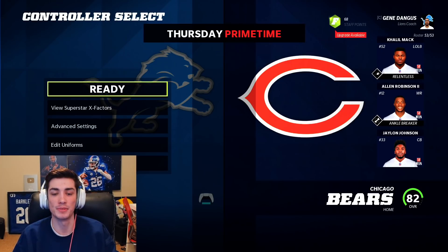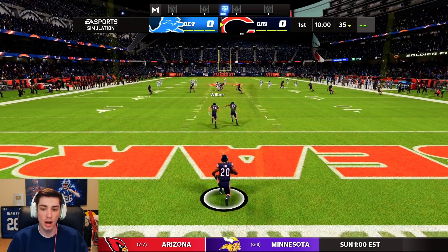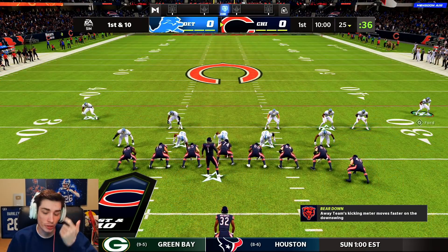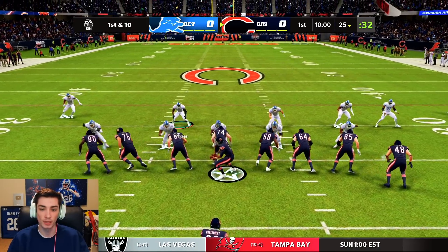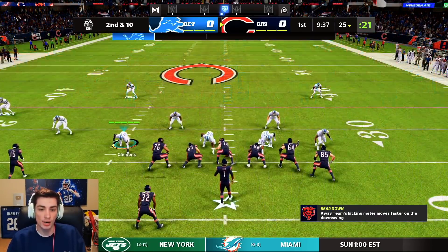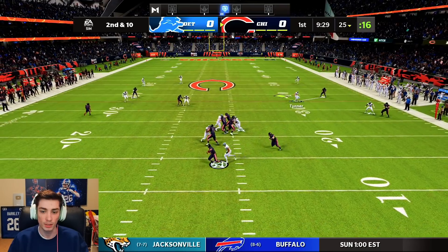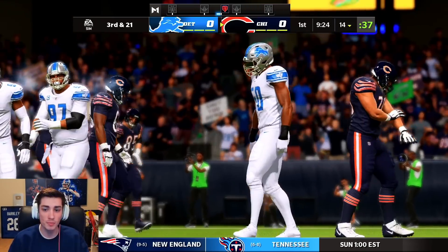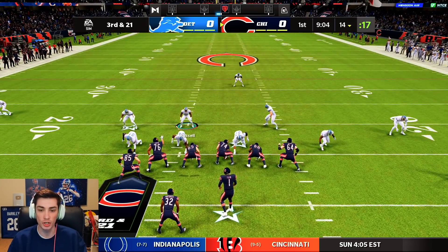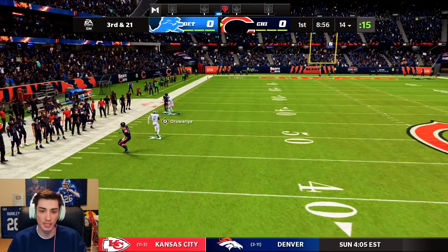Heading to Soldier Field in Chicago — the windy city — to face this 82-rated Chicago Bears team. Thursday Night Prime Time, let's get after it. The kick is off and we are underway. No return opportunity for Kentrell Bird. We're in the all-whites, rocking the Color Rush on Thursday Night. Justin Fields gets sacked by Eric Hudson flying off the edge — you can call that a coverage sack; Fields held the ball way too long. Third and 21.